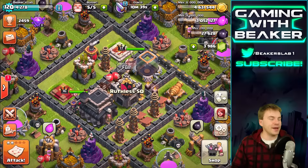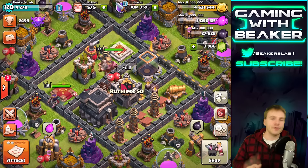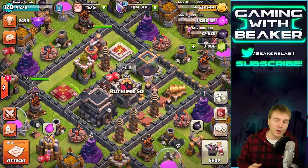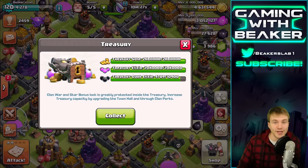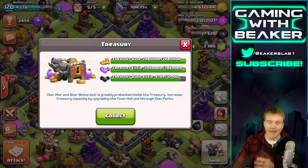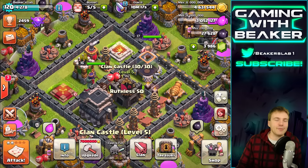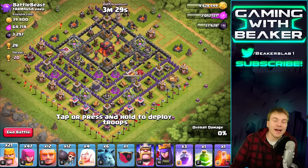What's up buddies, welcome back, my name is Beaker. Today we're doing a ton of stuff — we're gonna farm some loot, we're gonna spend some loot, and we're gonna look at some war raids. I got a couple war raids we're gonna watch. But first, look at this — I got a full treasury. I logged in today and it had this red treasury mark above it and I was like, no, I must have wasted a ton of loot.